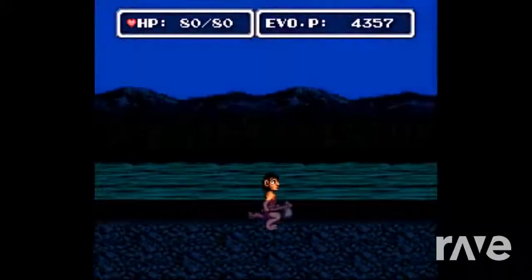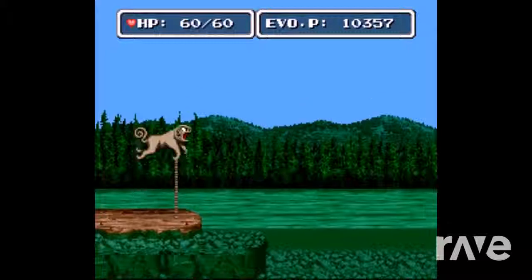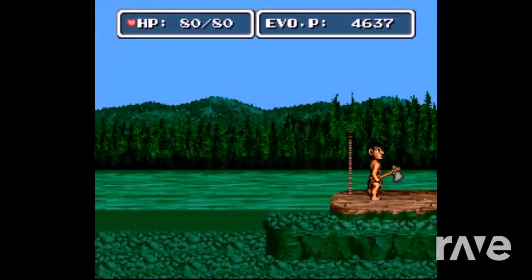He can take out other enemies more easily than them. From here on, the evolution process is pretty limited and stunted. We have pretty good jumping power, as monkeys obviously do, if you examine it closely enough.